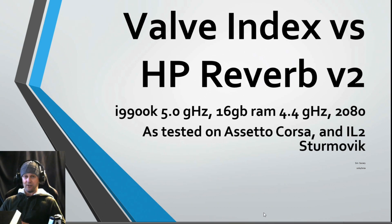The test computer used is worth mentioning: it's an i9-9900K at 5 GHz with 16 GB of RAM at 4.4 GHz and a 2080 video card — a strong computer. You don't need a computer this strong, but you'll need at least a 2070 and, depending on the application, a fast processor as well. I tested these primarily on Assetto Corsa and IL-2 Sturmovik. IL-2 is very demanding on CPU and RAM, but you can benchmark in it by putting the plane on autopilot to fly a scripted mission with no variables.